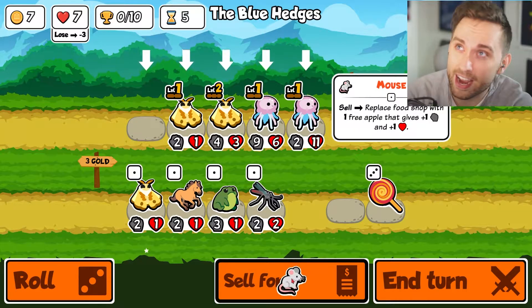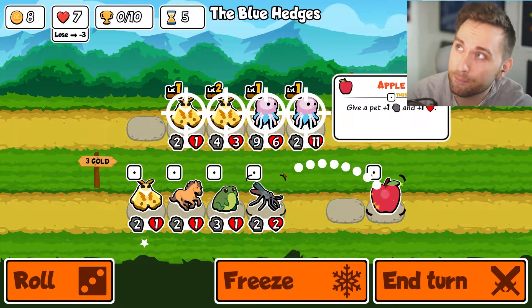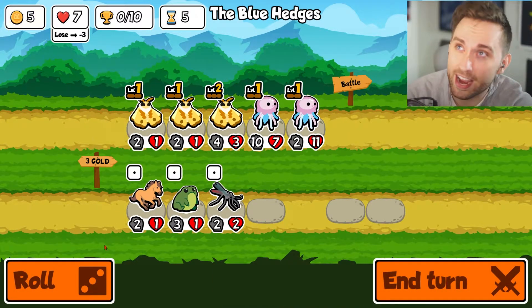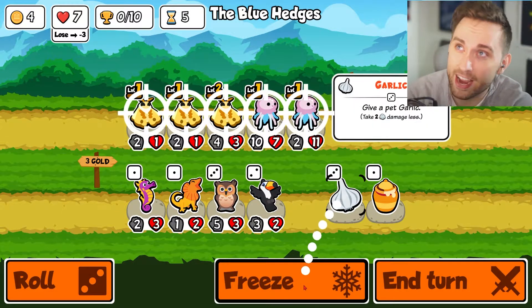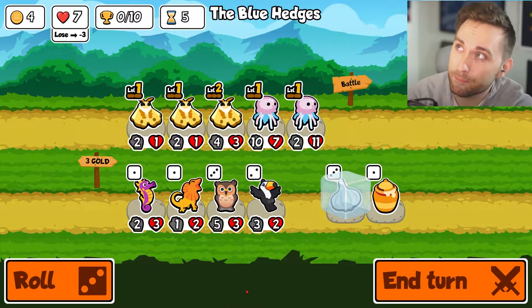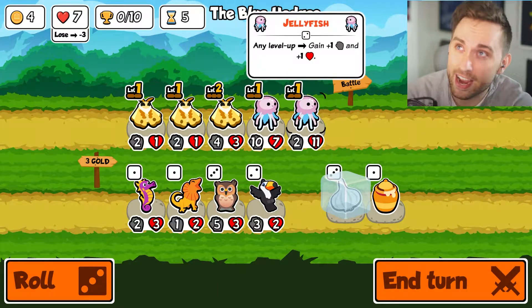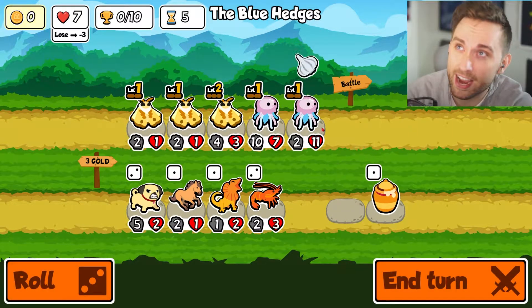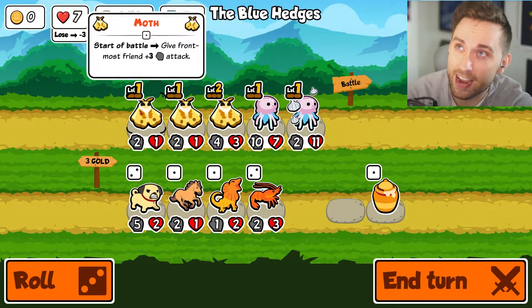Sell this mouse. Give you an apple. Another moth, I suppose, can't be too bad. Jellyfish - give this jellyfish garlic. Yes. Now he is gonna get so much attack.